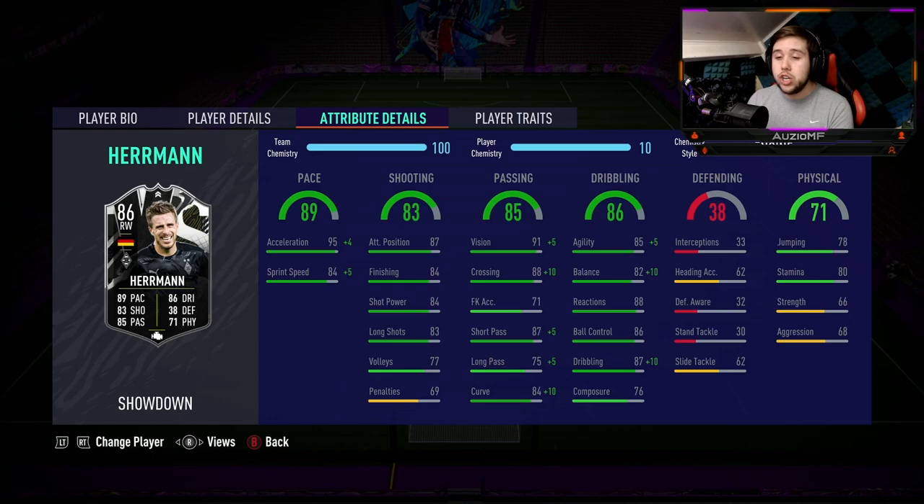For the physicals, he's got 78 jumping which is not great, and only 80 stamina, meaning he will not be lasting for the whole 90 minutes — so you're going to have to use him as a super sub or get a super sub for him. He's got 66 strength and 68 aggression. There are plenty of problems with this card, especially for 140,000 coins.